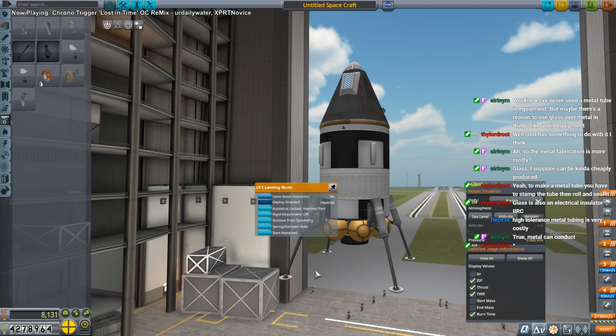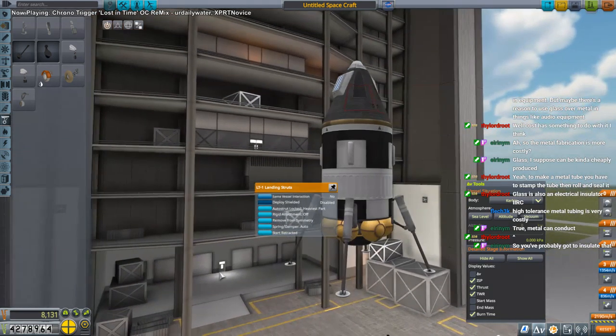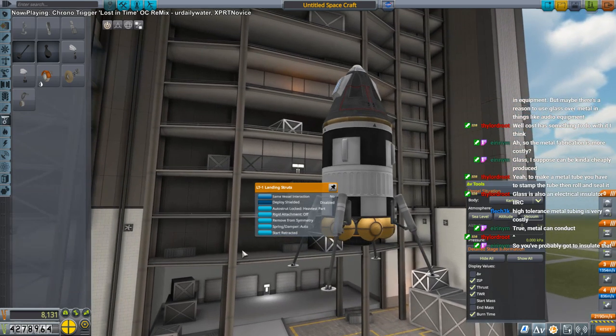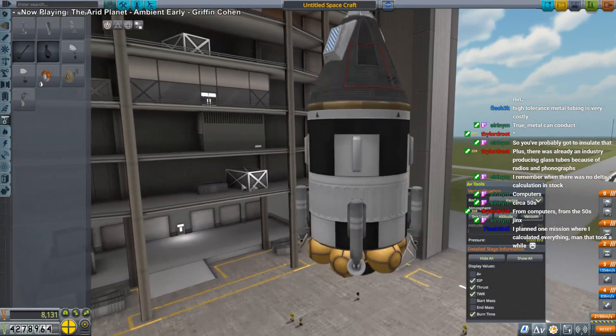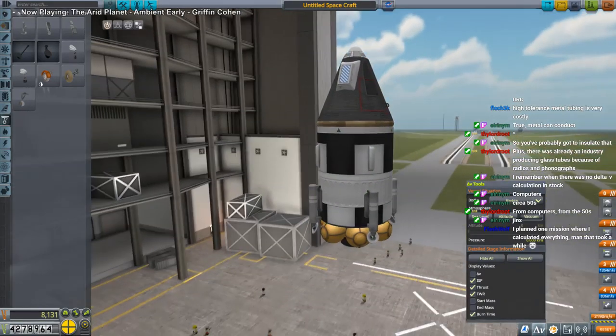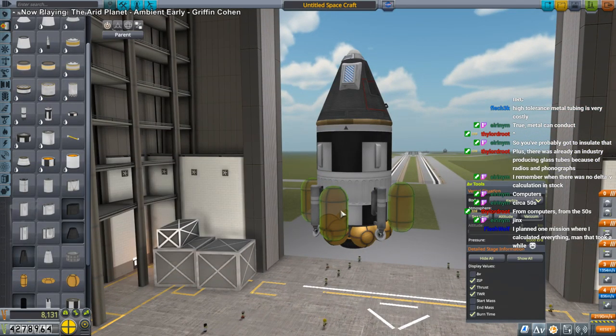I haven't used the Mark 2 command pod at all — let's try sending that to Jool this time. I wrote a program that would automatically calculate delta-v and near-term transfer windows if you gave it the orbital parameters. Of course, people have since made Transfer Window Planner, which is even better — you can drop it into any installation with any planetary system and it'll work. At least I wasn't trying to do n-body physics.